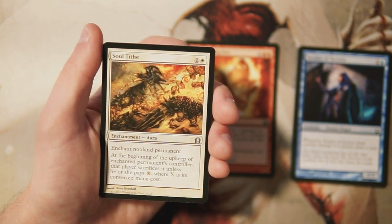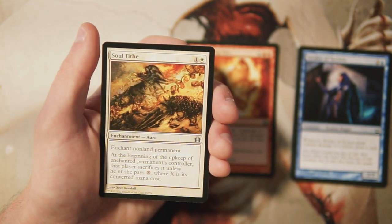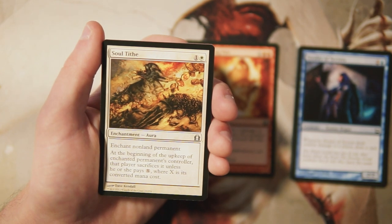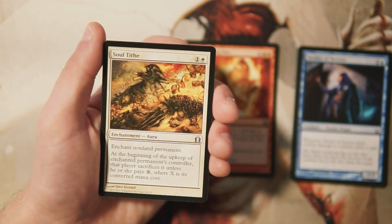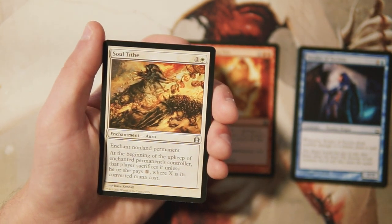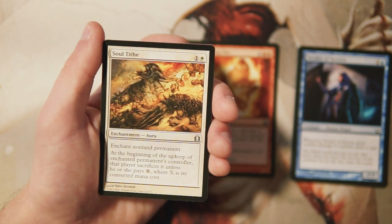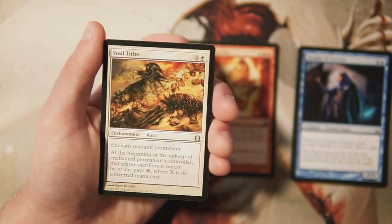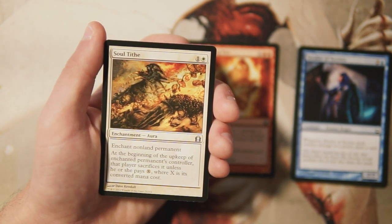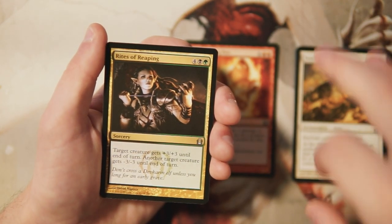Our first uncommon is Soul Ties — an enchant non-land permanent for one and a white. At the beginning of the upkeep of the enchanted permanent's controller, that player sacrifices it unless they pay X, where X is its converted mana cost. It's a roundabout way of saying either pay a lot of mana or sacrifice the permanent, but it gives your opponent the choice. Generally I don't like giving the opponent a choice — they'll play whatever makes the most sense to them. It's an okay card but I'm not a huge fan.